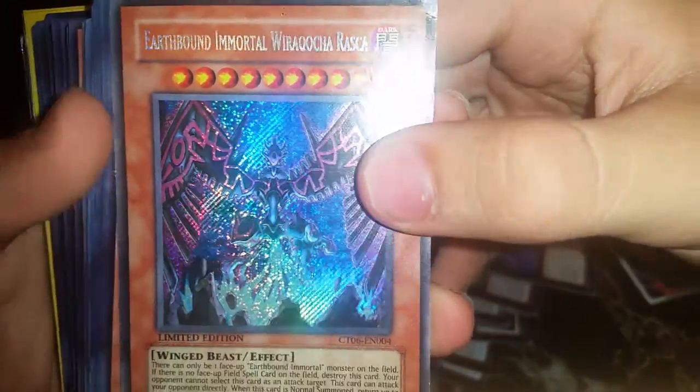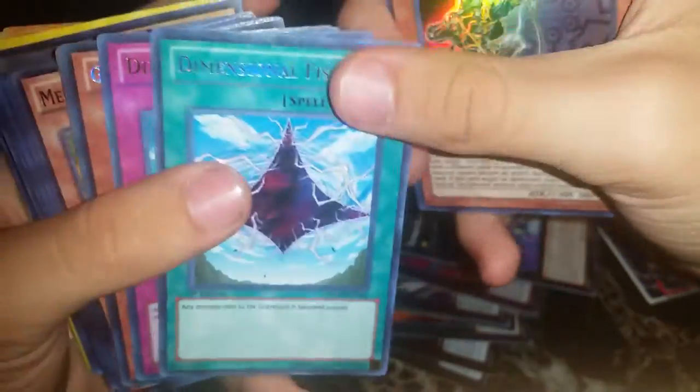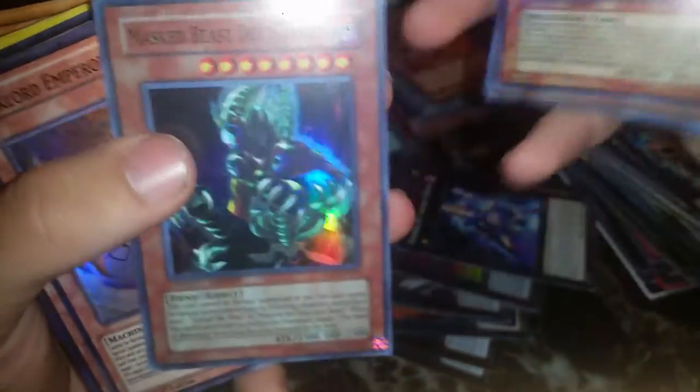We got Earth Upon Immortal, Coaster Rasa secret, Tour Guides — a whole lot of them, four supers and a common. Double-Edged Sword Technique ultra, Six Samurai Zanji ultra, Yachis ultra, Dimensional Fissure super, secret Dimensional Prison ultra, Gladiator Beast Laquari super, Superconductor Tyranno, Dark Magician Girl, Mass Driver, Beast King Barbaros, Mech Lord Emperor Granel, Buster Blader Destruction Swordsman, and we got Red-Eyes Black Flare Dragon.